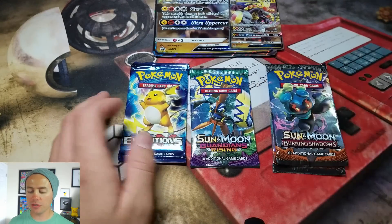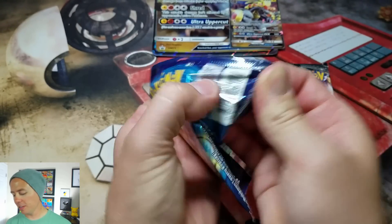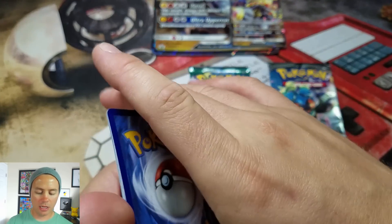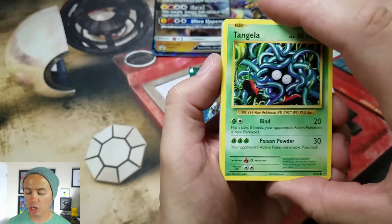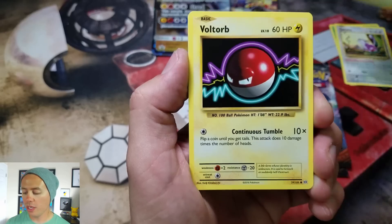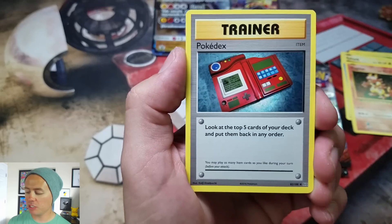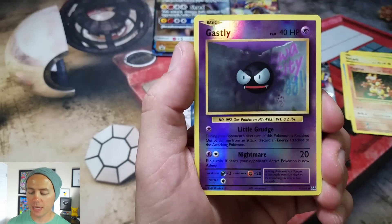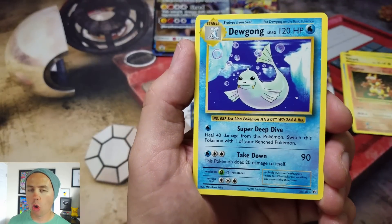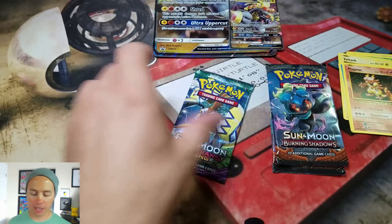So let's start off with that Evolutions pack. We've got Tangela, Weedle, Voltorb, Poliwag, Magmar, Devolution Spray, Pokédex, Gastly reverse holographic, and a Dewgong rare. Alright, rare Dewgong — nice.